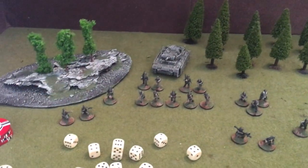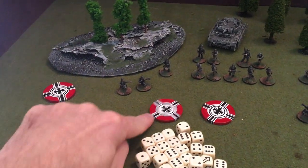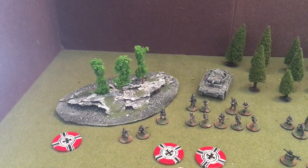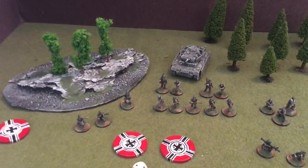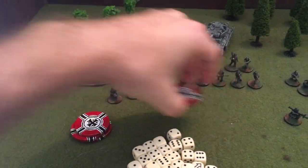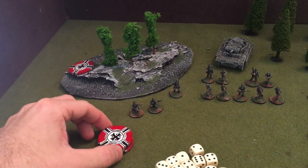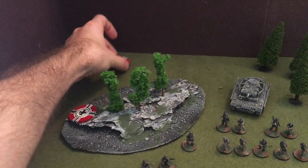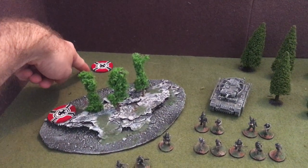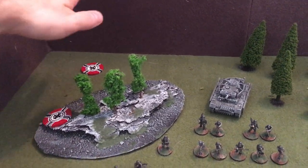The game begins with the patrol phase, which is really interesting. You have a number of markers that you deploy out on the table and move around. You place your markers down on your table edge and move them out 12 inches; they must remain within 12 inches of each other. You'll spread out the markers, which represent your potential deployment points. When they come into contact with an opposing marker within 12 inches, they're locked down and can't move.